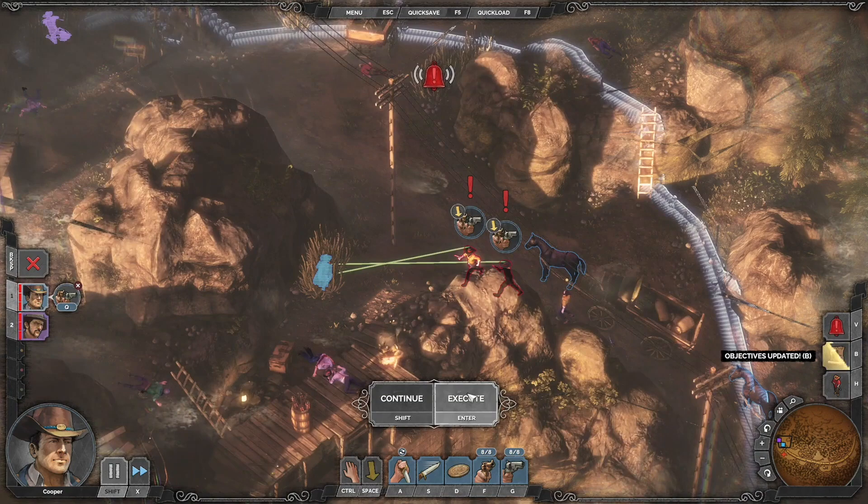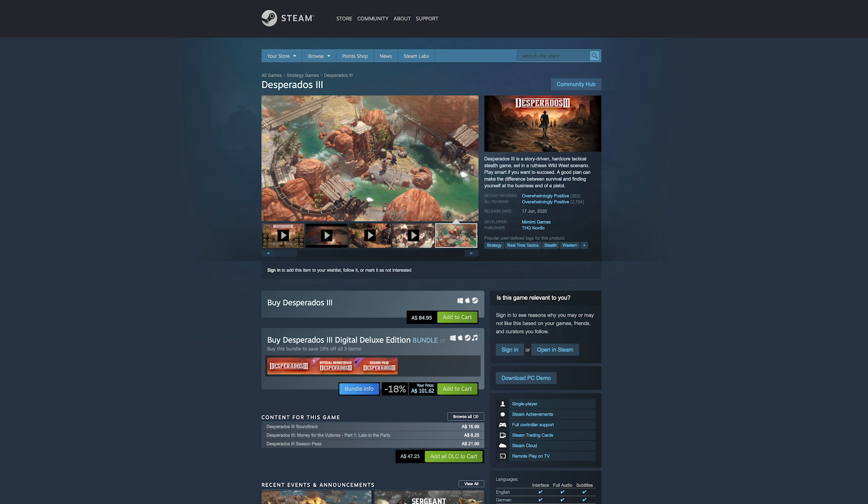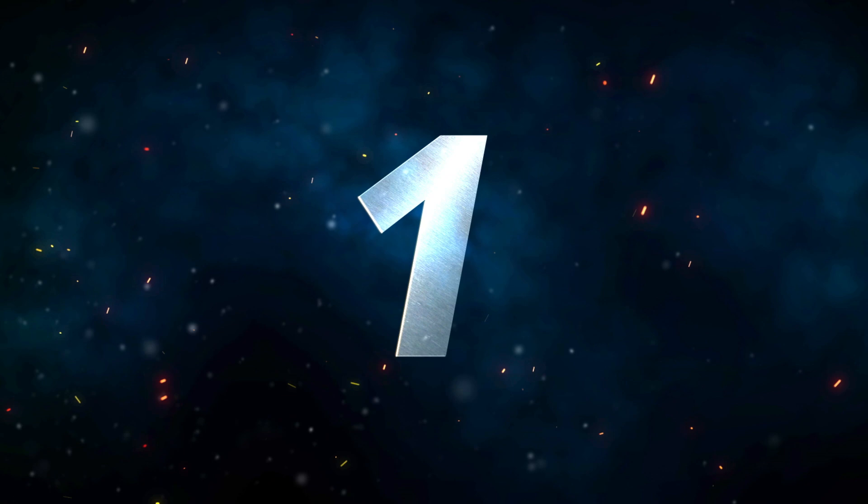Use their unique skills and teamwork as you like. Go for pure stealth, not letting a soul hear you, or make some noise, guns blazing and dynamite in hand. Fans of Blades of the Shogun will enjoy this one, or anyone who loves a good romp in the Wild West. Desperados 3 is available on Steam and should run on a recent MacBook Pro or iMac.